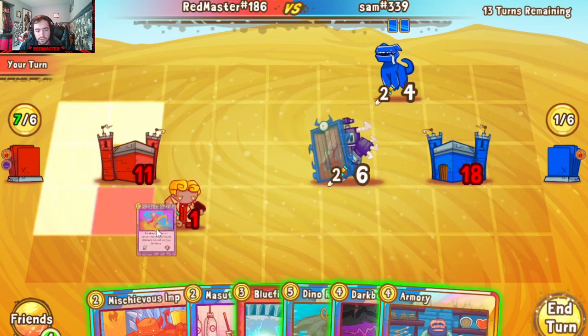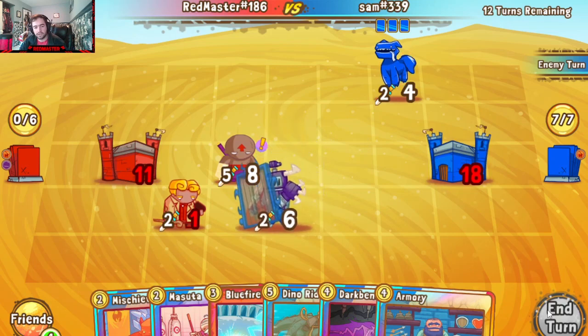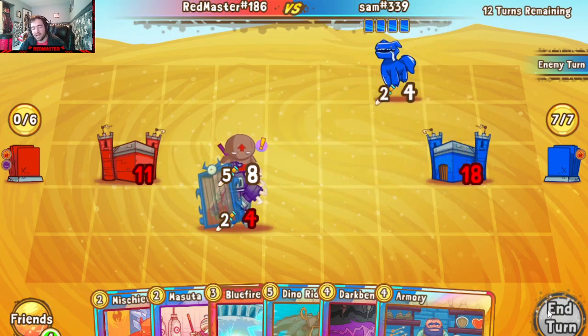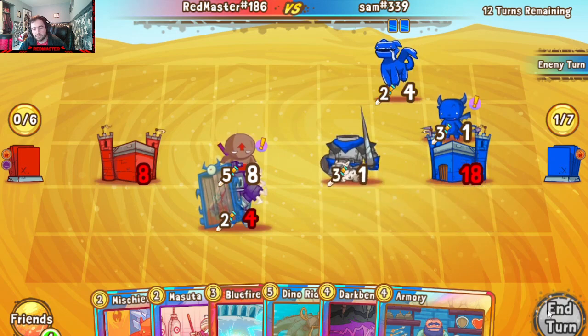Coin into Showdown here. Our opponent could pop the Keeper into the Headwood thinking they'll get more value, but we do have the Blue Fireball to clear it. Showdown provides a nice way to do some additional big ungus-bungus damage. It goes to the Keeper, removes that. Wraith is not what I want to see him pull — that's a big lad. Of course we pop into our castle more.